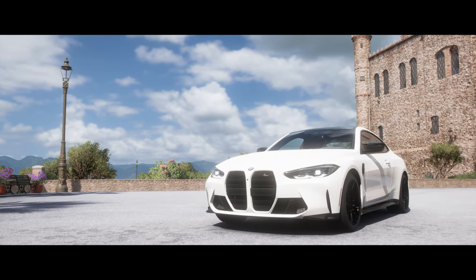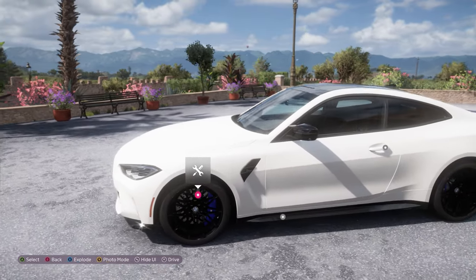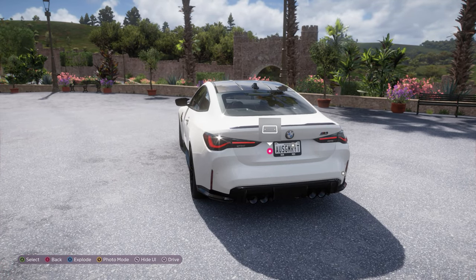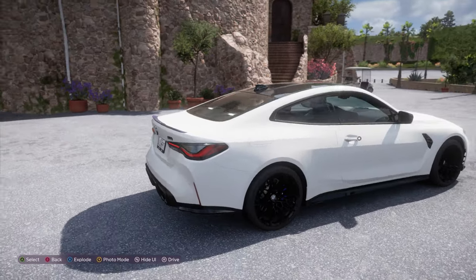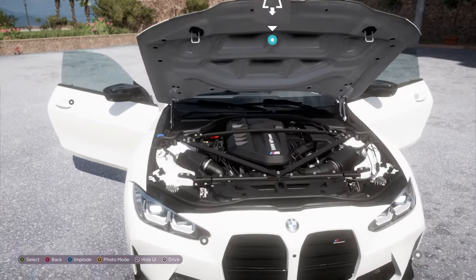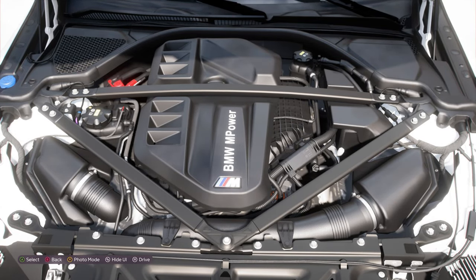Oh boy, this thing is bright in white — might change the color. We can see it here in all its glory with the design that some people honestly don't like and some people do. I actually don't mind it in real life, but it definitely is something you need to get used to. Let's open this thing up and look in the engine bay — we can see our glorious inline straight-six with a twin turbo setup.